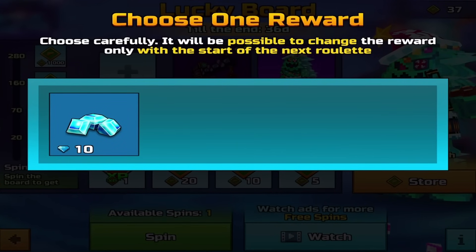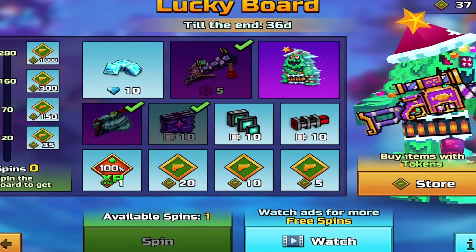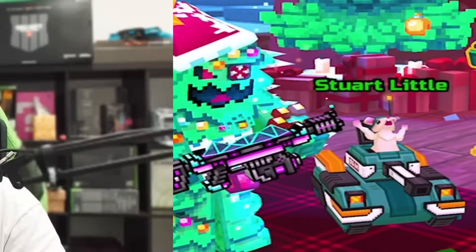We also have the Lucky Board. I've only got gems available, but there are Christmas-themed weapons for you guys to get. I managed to get the skin the first time around. How is everybody doing? My name is Pixel Echo, keeping you all updated with the latest changes in Pixel Gun 3D.